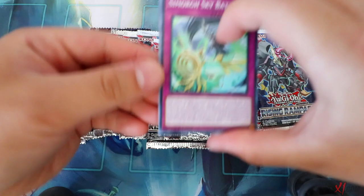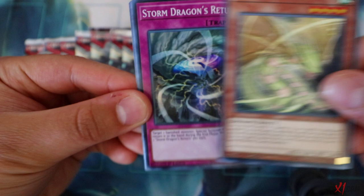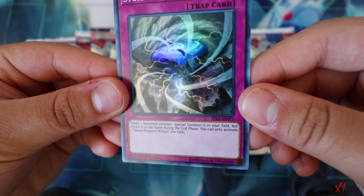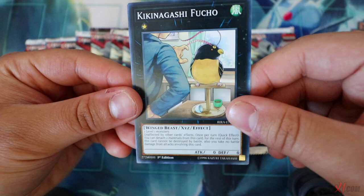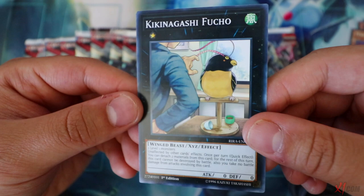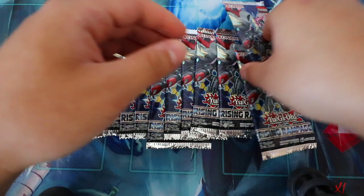Next pack - Simorgue Sky Battle, Yosenju Sabu, Ran Ryu. Storm Dragon's Return: target one banished monster, special summon it to your field, but return it to the hand during the end phase. You can only activate one Storm Dragon's Return per turn. The card artwork looks badass. Also got Tenyi Spirit, and finally Kiken Nagashifuko - that card is six years late but we finally got it. Rogue of Endymion - the artwork looks sick.